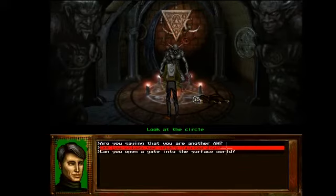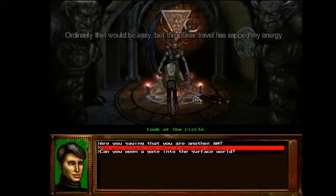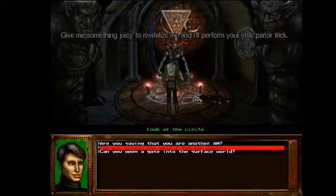So what door was locked in this castle? Can you unlock the maid's bedroom door? There's also — can you unlock a gate into the surface world? Remember the back of the head? The maid's bedroom door. 'Ordinarily that would be easy, but this plane of travel has sapped my energy. Give me something juicy to revitalize me and I'll perform your little parlor trick.'